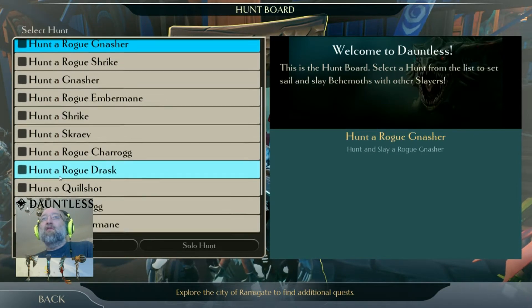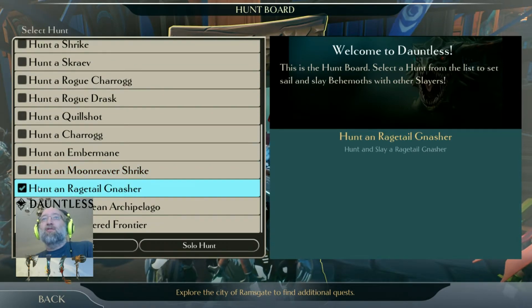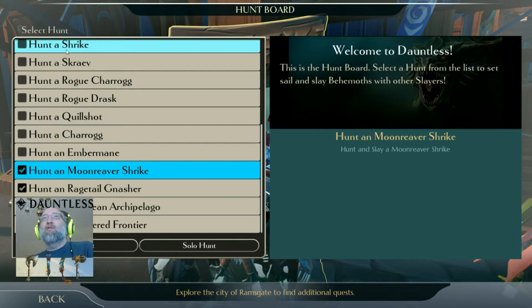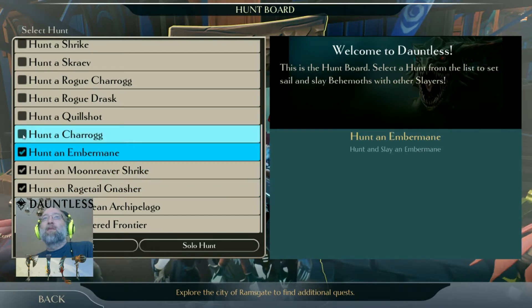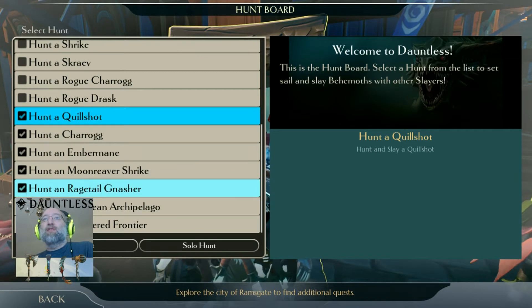You can go to the next level, which is the Rage Tail. These little modifiers before the name indicate that the boss you're fighting is getting a little bit stronger. So Moon Reaver Shrike is a little bit stronger than the Shrike we viewed up here. Ember Mane, Char Hog — these are all fairly close to the same difficulty.